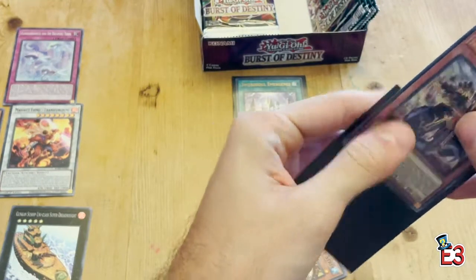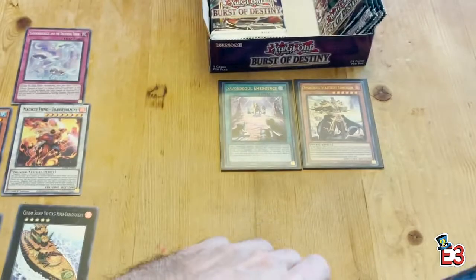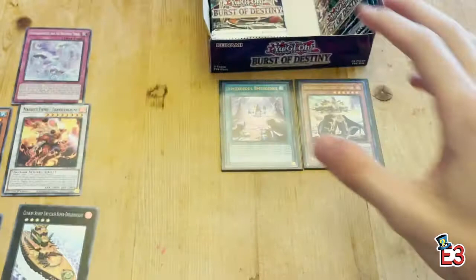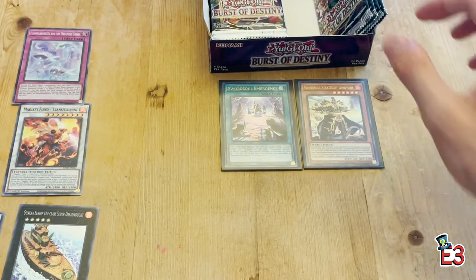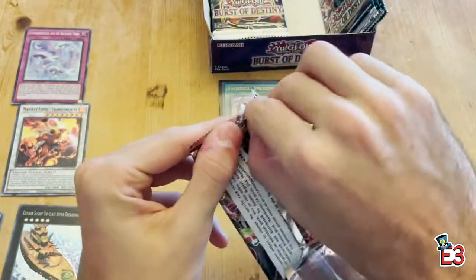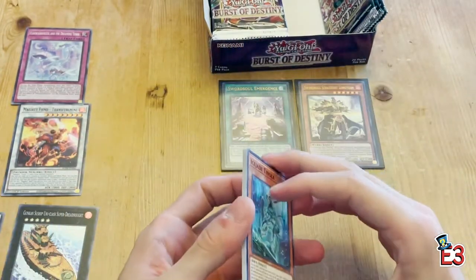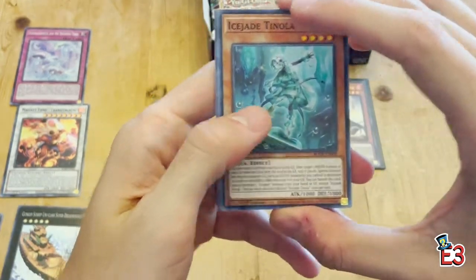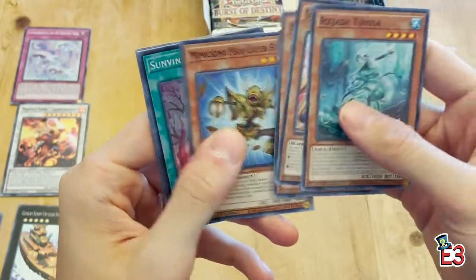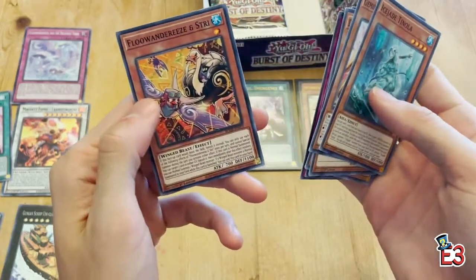So we've got two ultra rares on the first side already, and both are Swordsoul — not bad. Already seeing a lot of Gunkan cards too. The pricing on this set was all over the place to begin with — it got up to 80 or 85 dollars a box and now it's down to around 75. A lot of people are expecting it to be popular. DD Assault, Royal Penguins, Pitch, Swordsoul, and Floowandereeze are some of the highlights.